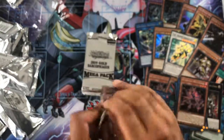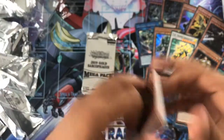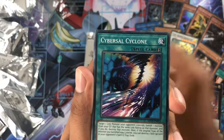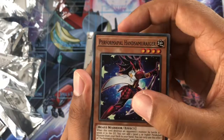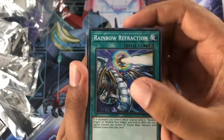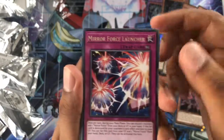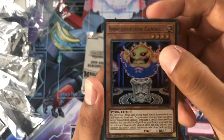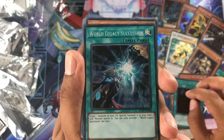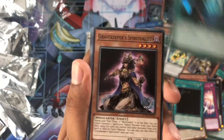Two packs left, just gonna rush through this a little bit. Got a Trance Familiar, Limit Code, Cyber vs Cyclone, Before Hamster, World Legacy Struggle, Rainbow Reflection, a Miracle Slauncher or Emancipation Candle as a Super Rare — very nice. Hard of the Abyss, World Legacy Succession as a Secret — very nice. Gravekeeper's Spiritualist.